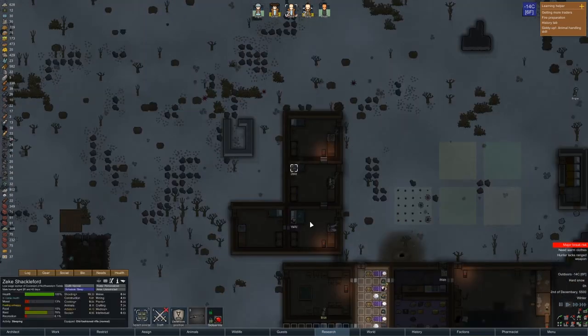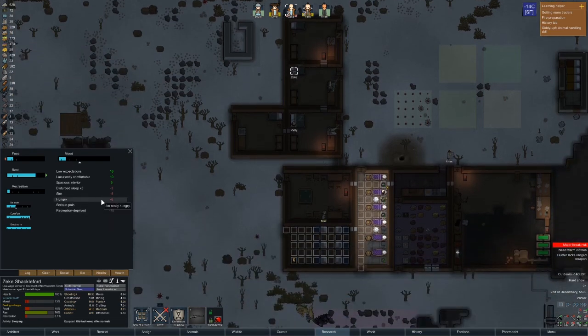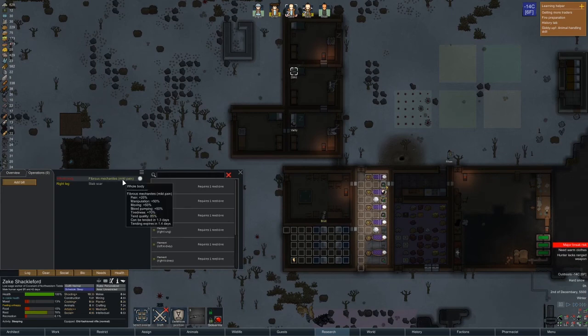We got a major break risk — that's a problem. It's a pain. Oh, fibrous mechanites — a bunch of our people have that.